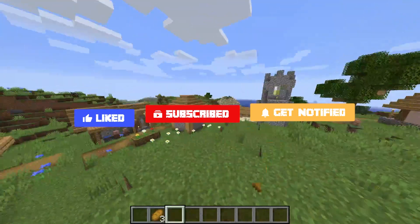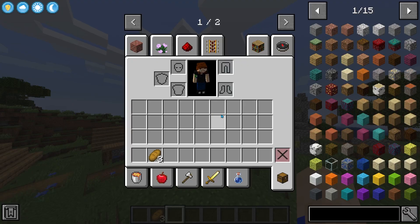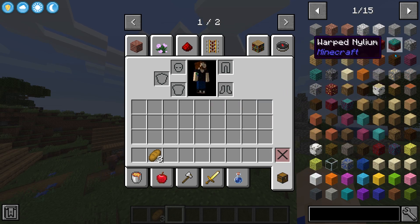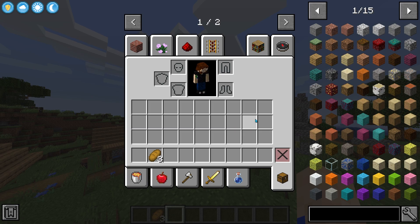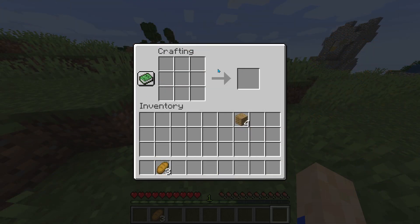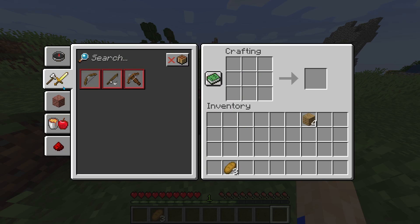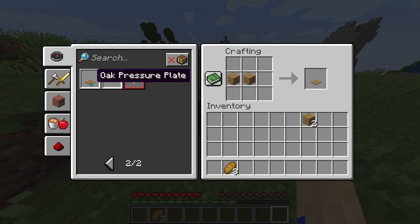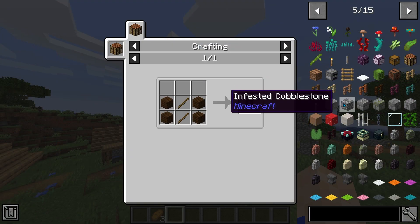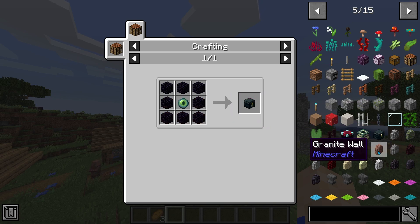Minecraft is a big, complex game and modded Minecraft is even more so. There are hundreds of items and recipes, and keeping track of each and every one can become quite the daunting task. Newer versions of the game come equipped with an in-game recipe book, but it's often clunky and difficult to navigate, and many mod recipes won't even show. This is where Just Enough Items comes into play.